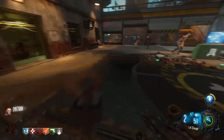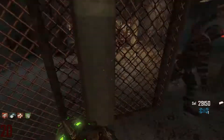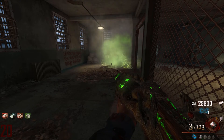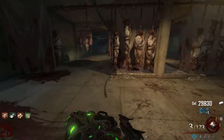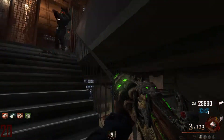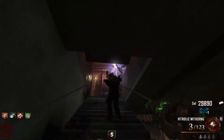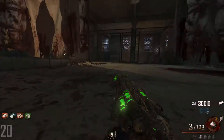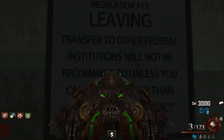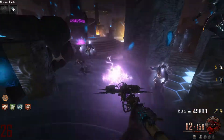Number six we have Mob of the Dead. Everybody can agree it's just an amazing map — the setting is absolutely beautiful and it's a challenge while still being kind of easy. You can always revive yourself with the Afterlife. In solo you get three whole chances to revive yourself, and each round you get one more, which is way better than Quick Revive. You can actually strategize on this map to make it work better in your favor.